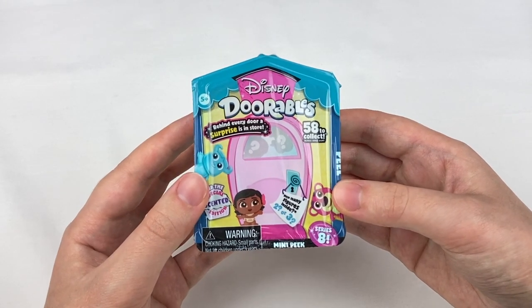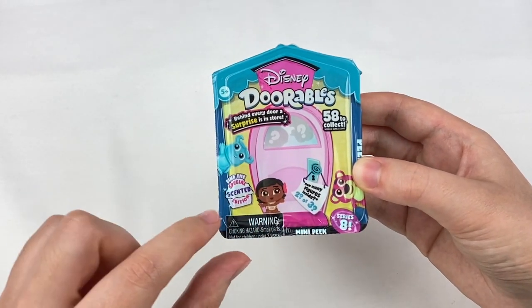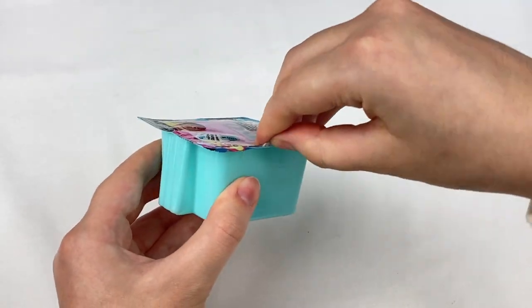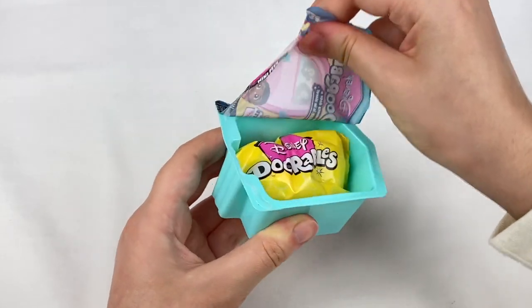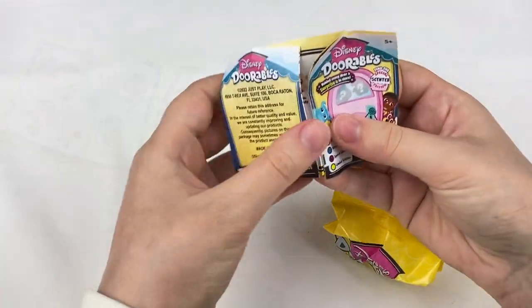These ones are mini Disney figures and this one's from Series 8. Inside there's either two or three figures and there's 58 to collect, and they also have a special scented one. Let's open up this box. There's a plastic bit on the top here, a blind bag inside, and then we also have a checklist.